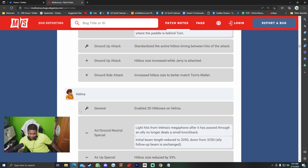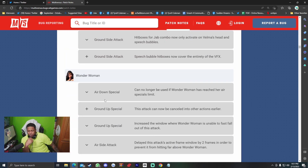Wonder Woman — air down special can no longer be used if Wonder Woman has reached her air specials limit, which makes sense. Ground up special can now be cancelled into other actions earlier, but the window where Wonder Woman is unable to fast fall out of this attack has been increased — so you can't just do up special, land, reset resources, and chase again. Air side attack active frame window delayed by two frames to prevent hitting far above Wonder Woman. Overall I still think she's going to be godlike, so we move.